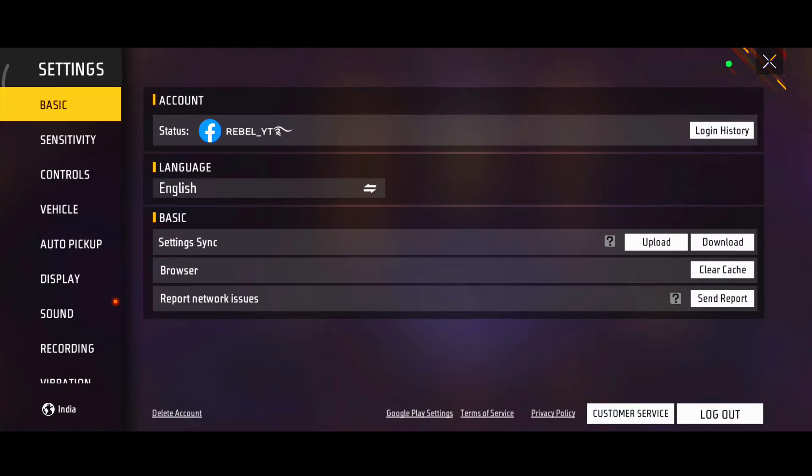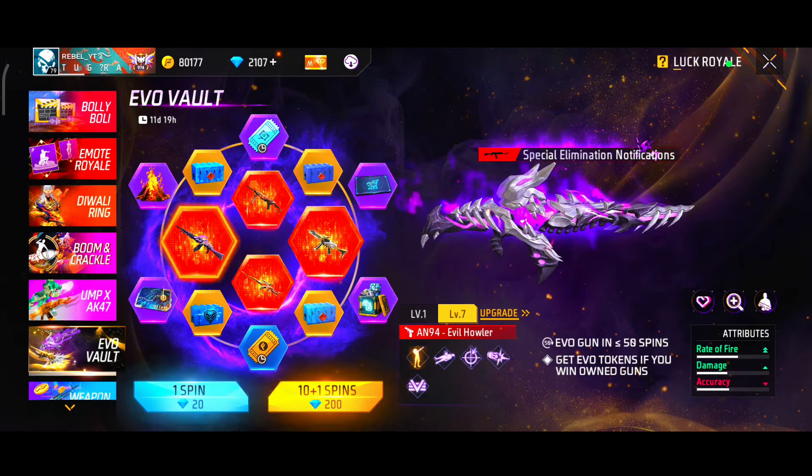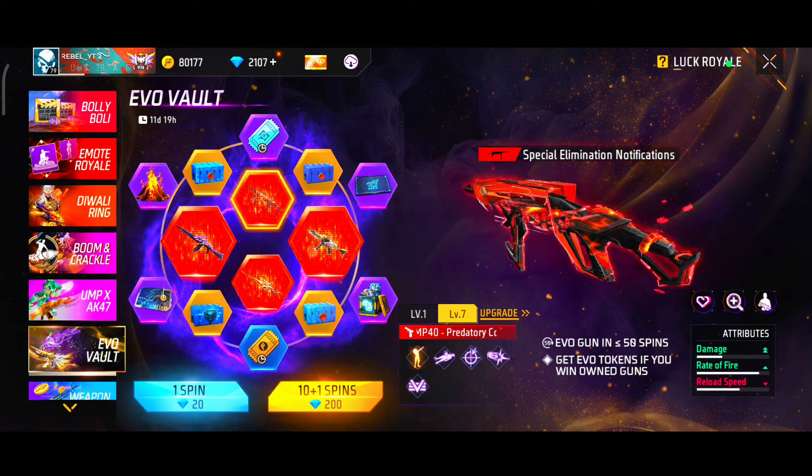We have got the left settings to clear. So I have got the chase then, and EO walled. So here is our spin. You have got 200 spins.